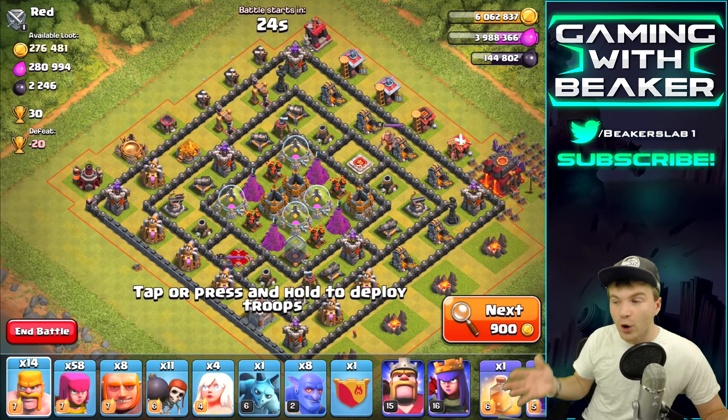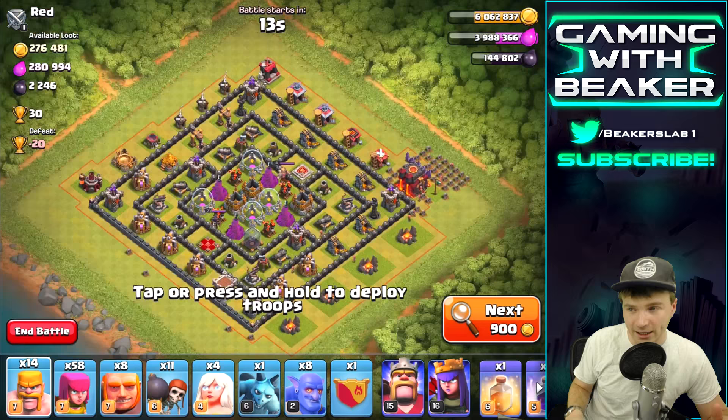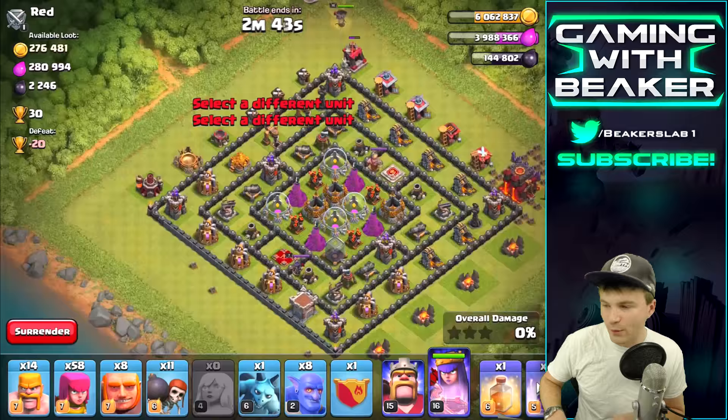Check this out — this is perfect, kind of a dead base. He's got a Town Hall 10 with mediocre defenses, kind of like my base. I love it and the loot is great. It's a nice box base so we can just go from two corners and rush right in the middle. We're gonna put the Queen right over here and the Bowlers on the other side.